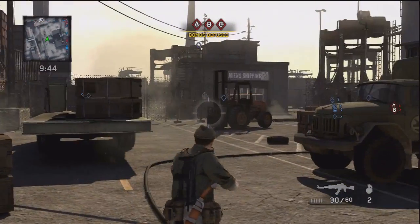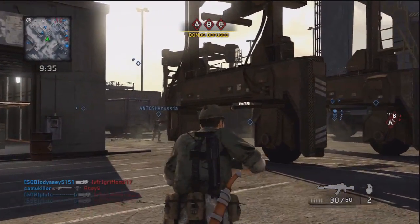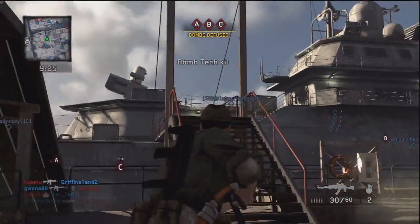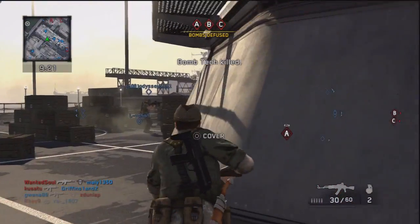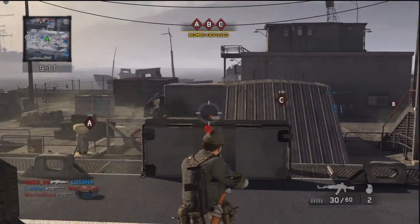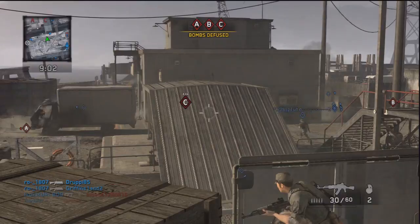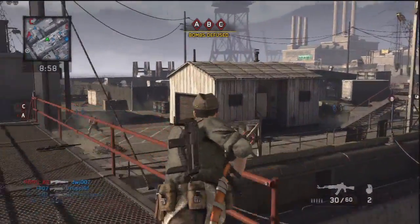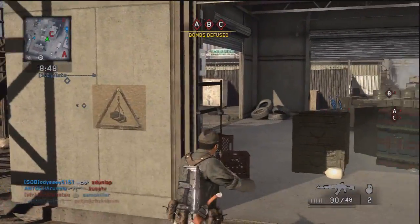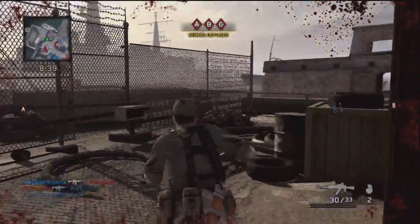You can lie down with the triangle button, and you can also dolphin dive like in Call of Duty. There's a first-person aim-down-sights option which is pretty nice for a third-person shooter. With the circle button you can get into cover. Let's just run into spawn and try to kill everyone — and there's my first kill, 5 XP, awesome!